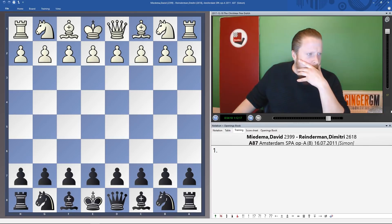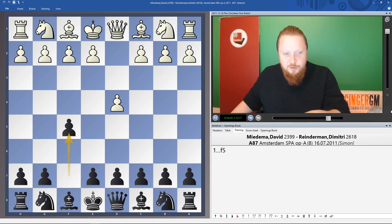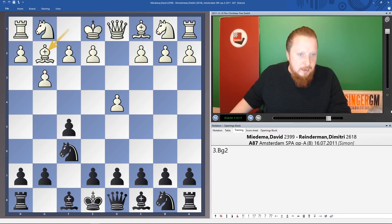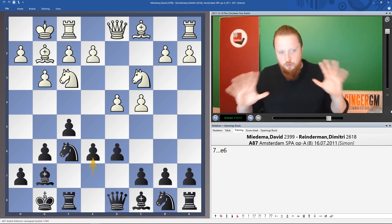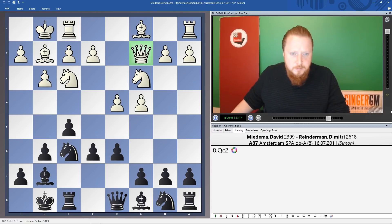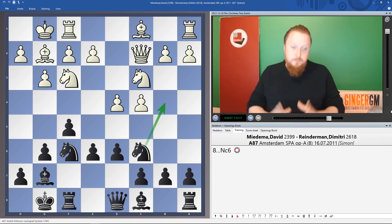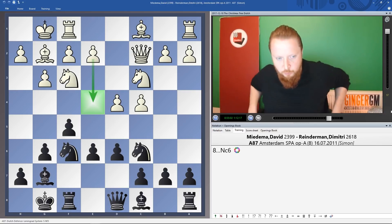Okay, I want to show this last game quickly. This is a guy called Reinderman playing the Christmas Tree — let's just go through the moves quickly to the main position. After e6 we have our Christmas Tree. After Qc2, the simplest way to play: now that the queen is on c2 we can go Nc6 because we have this tempo. But what do we do if White plays e4? That's very important — we haven't stopped it. What do we do here?